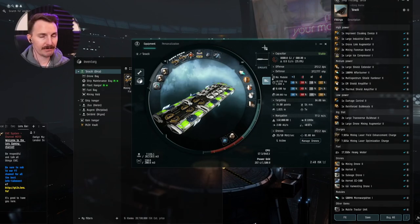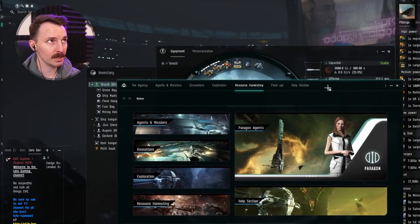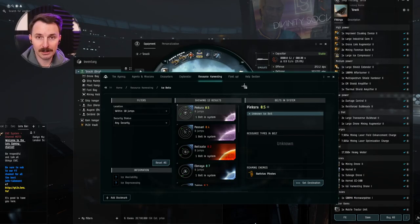Now that we've talked about the fit, let's talk about how to find ice in your agency tab. Go to your neocom, then agency, resource harvesting, ice belts, within 10 jumps, and find something close to you. I recommend not going into null sec with an Orca ever, unless you're with a corporation.